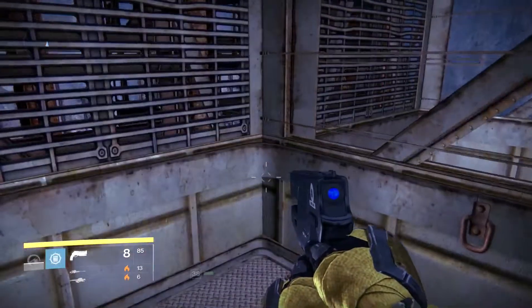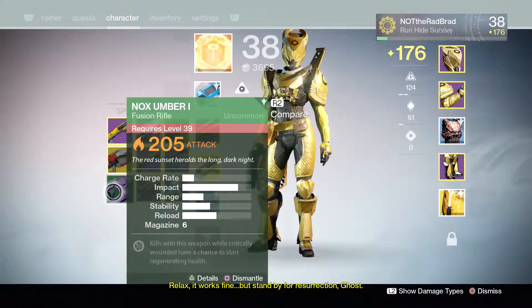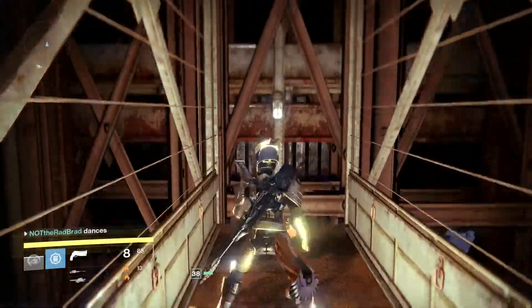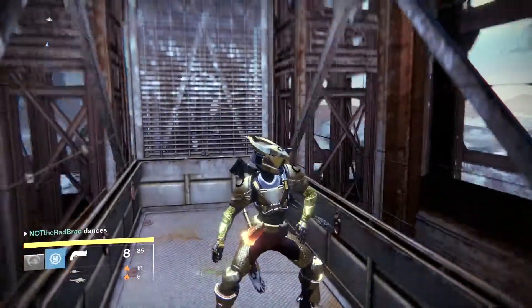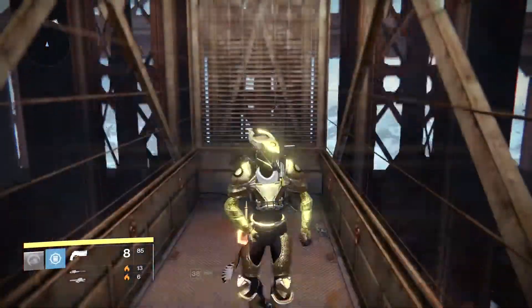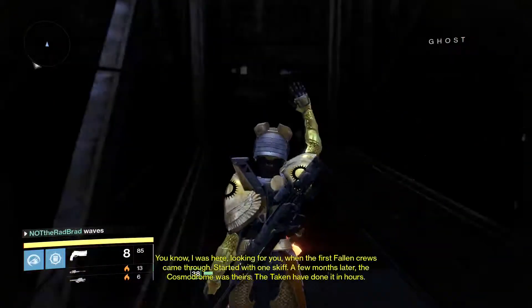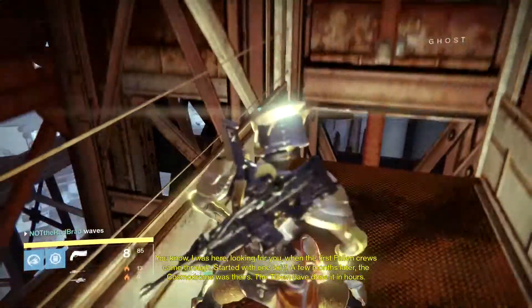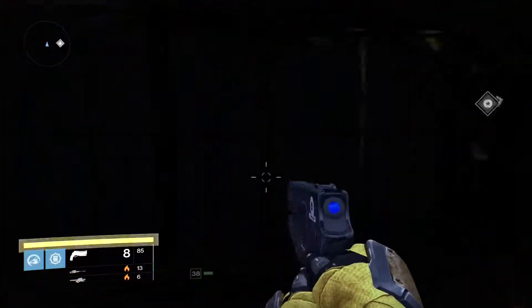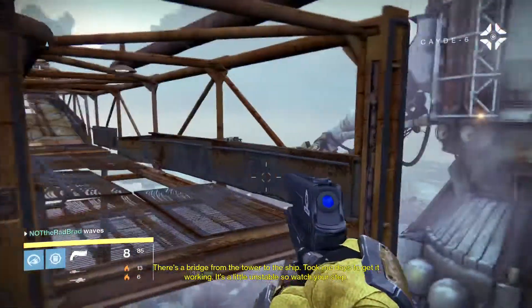What are the chances the elevator still works? Of course it does. We're heading up. Cayde, when's the last time you rode this elevator? Relax, it works fine — but stand by for a resurrection, Ghost. There's just so much good stuff now. Uncommon gear is going to be better than your regular gear. You can be level 40 with any gear you want, because it's experience-based, but your light level is the summary of all things. You can pick up Taken energy reads throughout the Cosmodrome. The Taken have done it in hours. How do we find your stealth drive? There's a bridge from the tower to the ship — took me days to get it working. It's a little unstable, so watch your step.